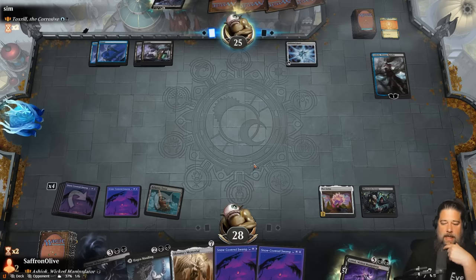Oh boy, First Sliver! Hopefully we draw some removal. We have Fount of Agonies - pay to remove four blood counters and destroy target creature. We'll pass so we can Woe Strider next turn and maybe tutor off the goat token. Opponent plays Mountain and Cold Steel Heart. We play Woe Strider, make a goat, and pass. First Sliver is very frightening.